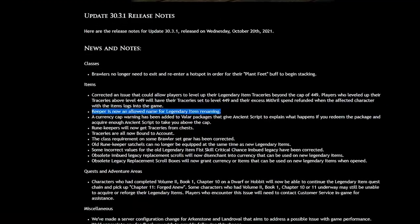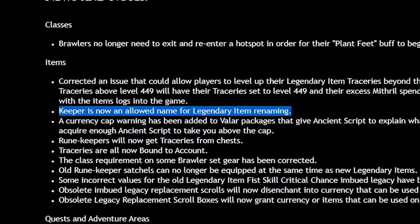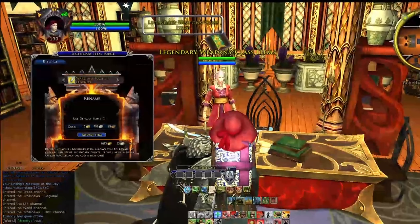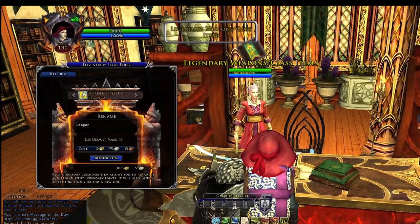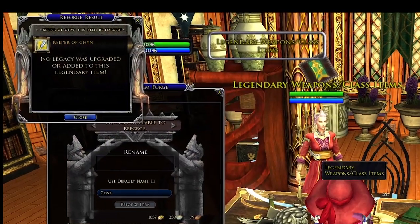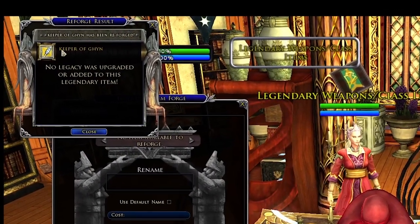You are now able to have 'Keeper' as part of your name in legendary items. As you can see, if I want, I could name this 'Keeper of Gun.' Keeper is now allowed in ally reforging.